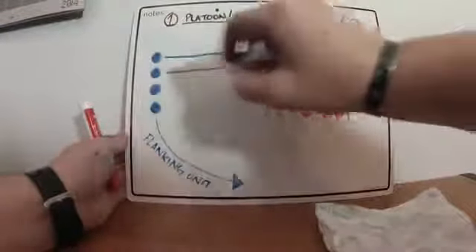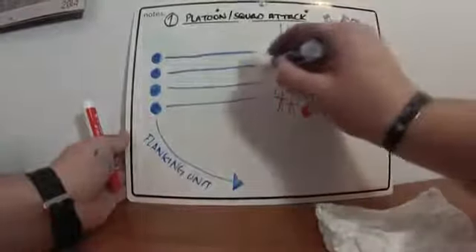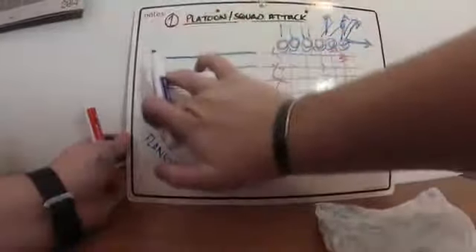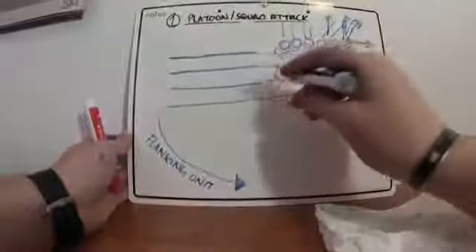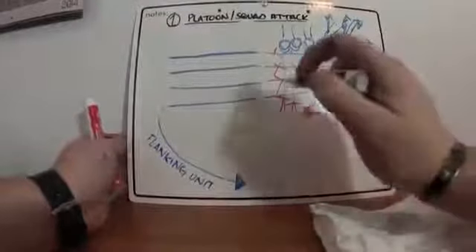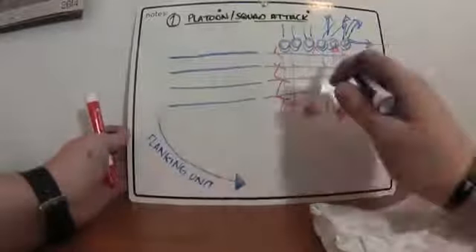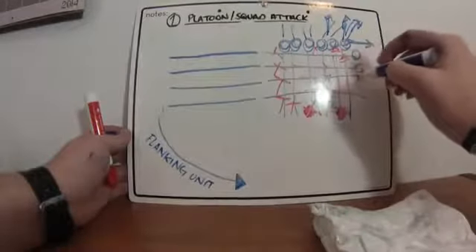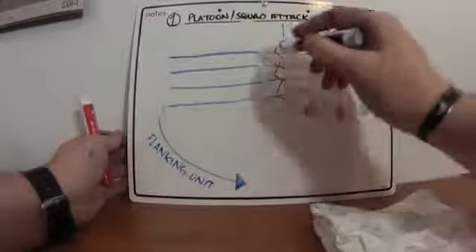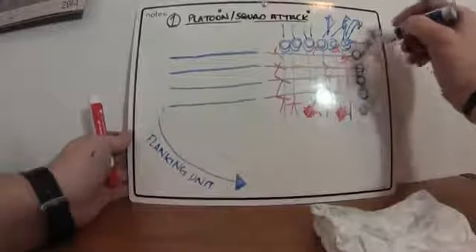There's going to be a criss-cross pattern through the enemy position. Once they have pushed through the enemy position, ensuring all the enemy has been either eliminated or captured and everything is under control, they're going to set up at the edge and reposition themselves as the enemy did — pulling security all over the place.